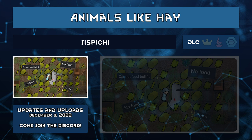Animals Like Hay by Gispeachy fixes the vanilla issue that you can't feed hay to downed animals, and it can't be used to tame animals either — which makes no sense. Go get this mod to fix that.